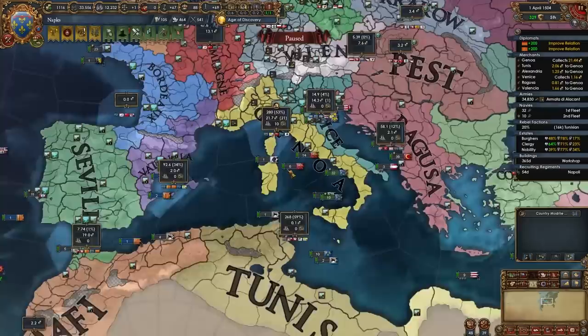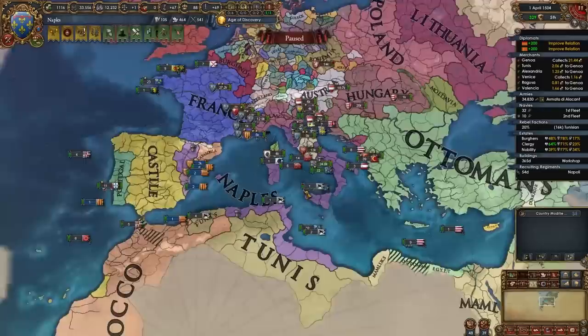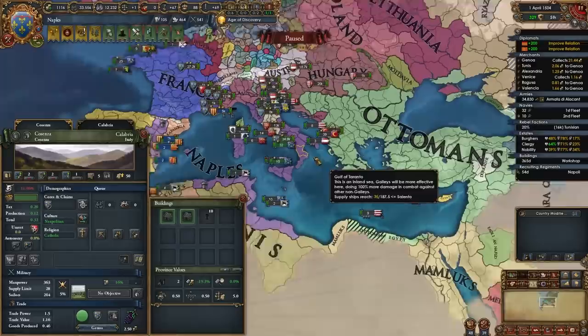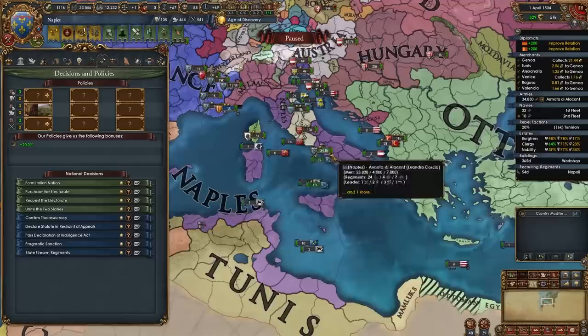By this point, continue to expand in the same directions. If you're going for a tall-ish gameplay, I recommend focusing on Genoa, Venice, Valencia, and Ragusa — focusing on those trade nodes, developing provinces, and building relevant buildings. However if you're blobbing out and planning to blob as Italy, maybe even the Roman Empire, then just continue pushing in the same directions we've already been expanding. Once you take control of Italy, Iberia, North Africa, and the Balkans, you could continue pushing into France, the Ottomans, or further into the Mamluks — the choice is yours.